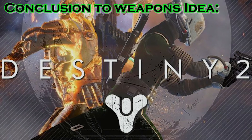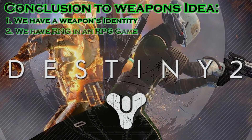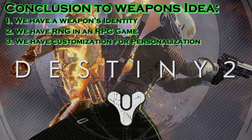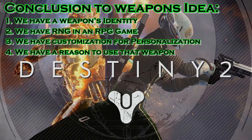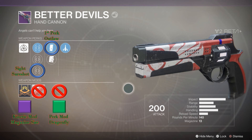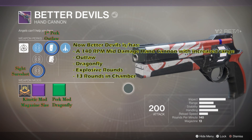In conclusion for the weapons: one, we have a weapon's identity — Better Devils is a 140 RPM Explosive Shot hand cannon with three sights. Two, we have RNG to add incentive to farm for a specific first perk. Three, we have customizability to attach a personal performance to the weapon. Four, we have incentive to use that specific weapon to unlock its max potential mod slots. Combining it all: I find a Better Devils with Outlaw, choose the Sure Shot sight, farm mods for a magazine size and Dragonfly legendary mod, get kills and spend legendary shards to unlock both mod slots.